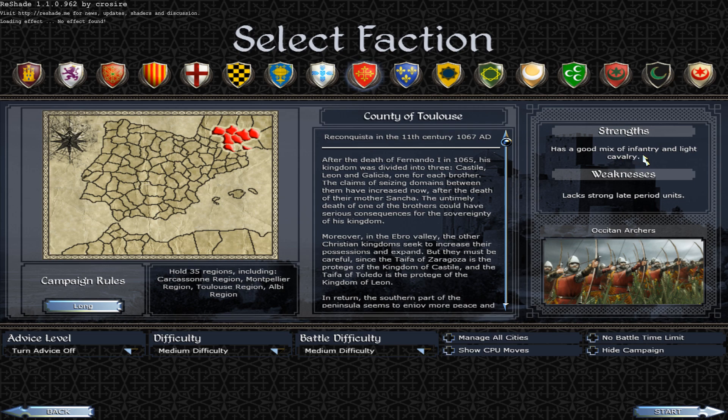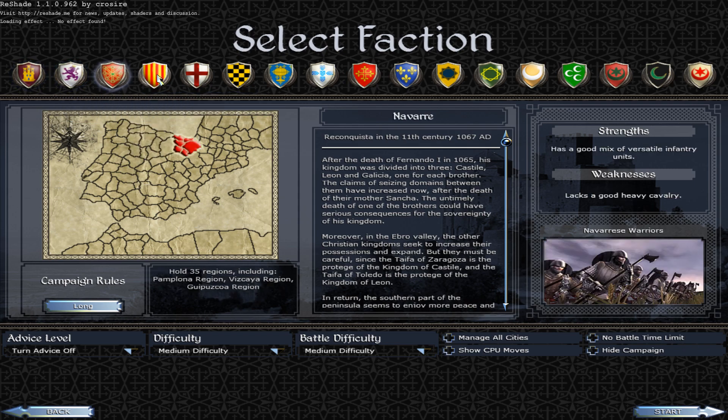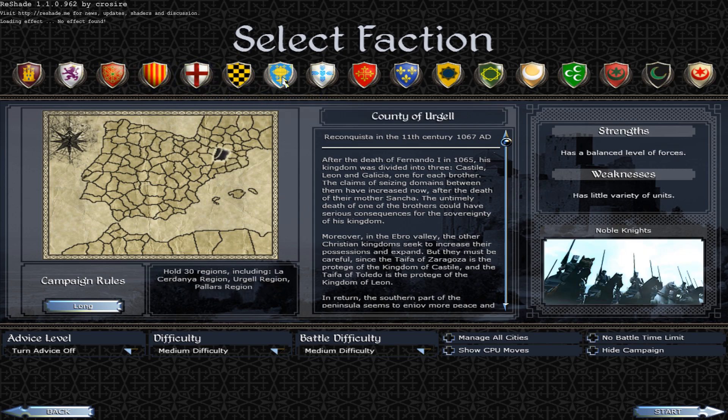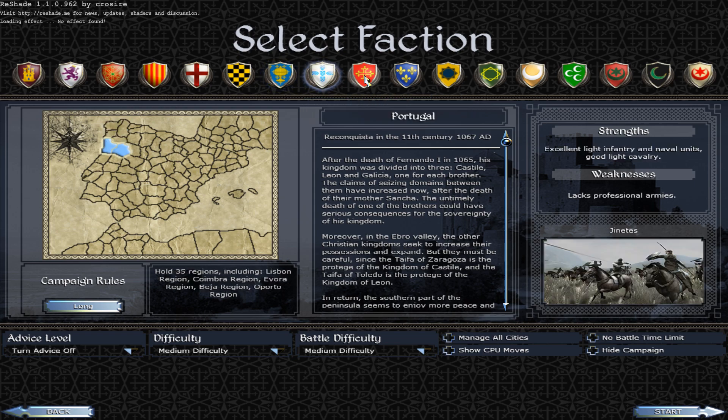Toulouse has a good mix of infantry and light cavalry but lacks strong late-period units. The factions here include Castile, Leon, Navarre, Aragon, Barcelona, Urgell, Galicia — these are the Spanish-speaking factions — as well as Portugal, Toulouse, and France.